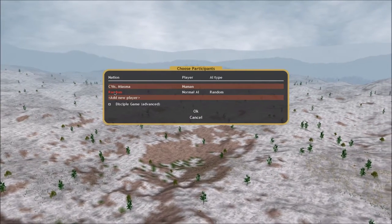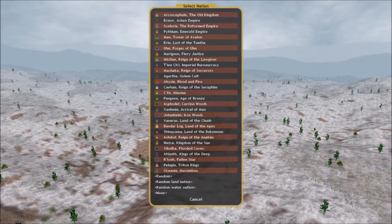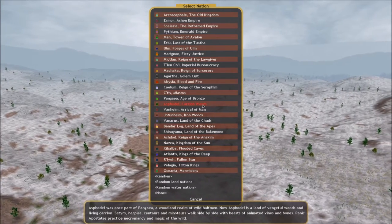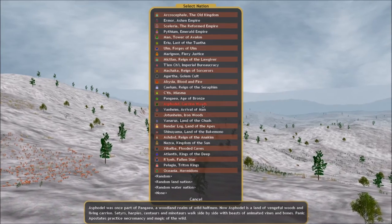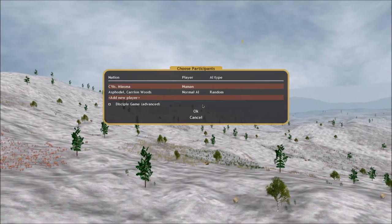Our opponents in this game - I'm just going to do a one-on-one for a nice short game on the smallest map. My opponent is going to be Asphodel Carrion Woods - satyrs, harpies, centaurs, minotaurs - but they're evil, so they've got some undead in there and they use necromancy and that type of thing.